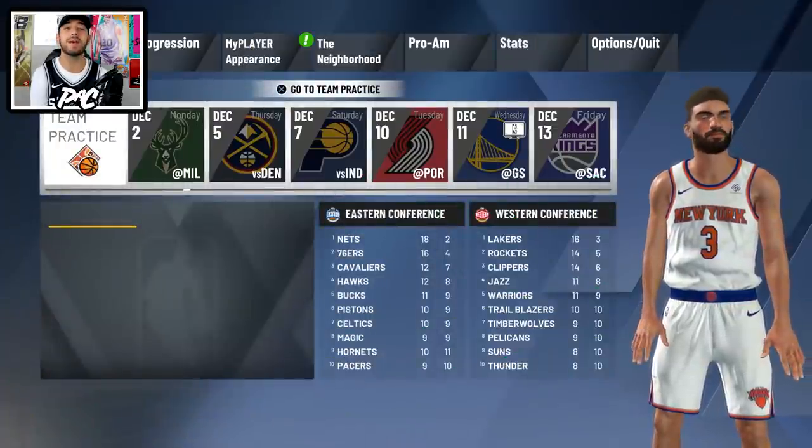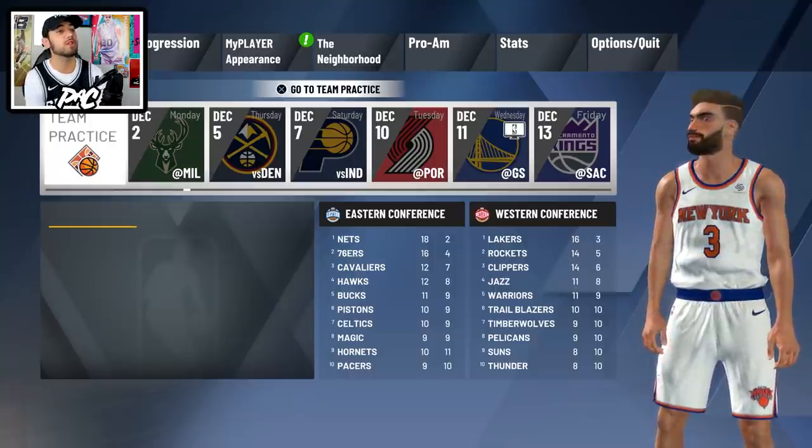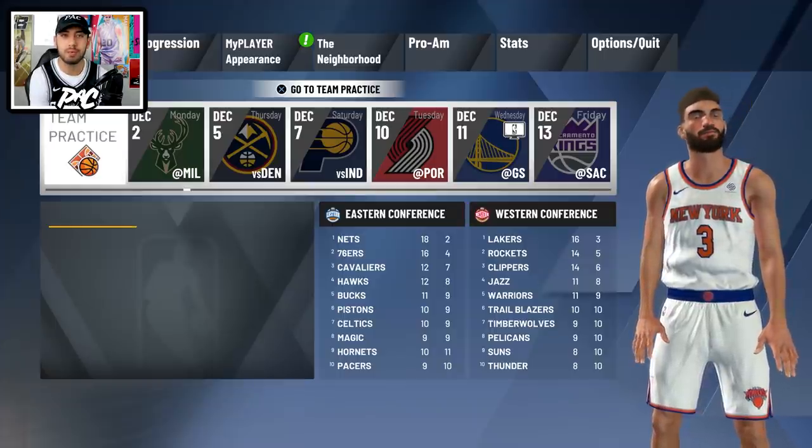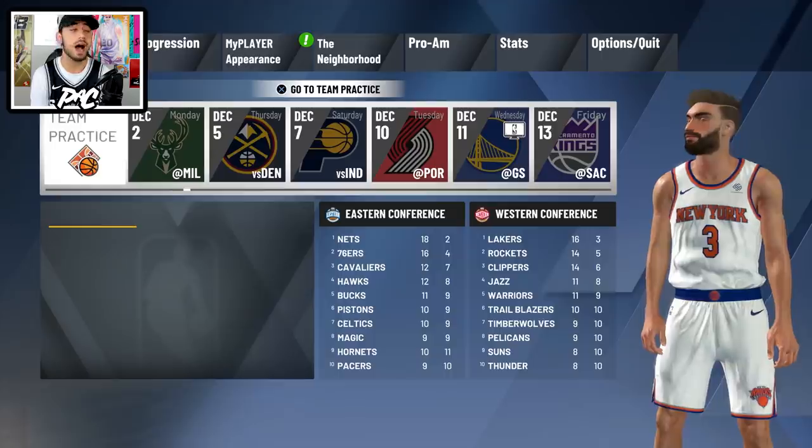Usually in these videos I go to the jump shot creator and make a jump shot that is ridiculously fast or slow or hard to green, but in this video it's something different. You can't just make your jump shot now — at least not until later on. You don't get to unlock jump shot creator until later in your progression. The rumor is the only way to unlock it is during your MyCareer, starting and then going to a team practice in December where you can train with Chris Brickley, a shooting coach.